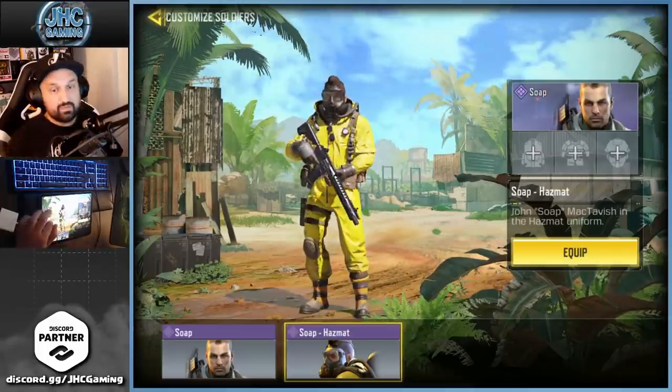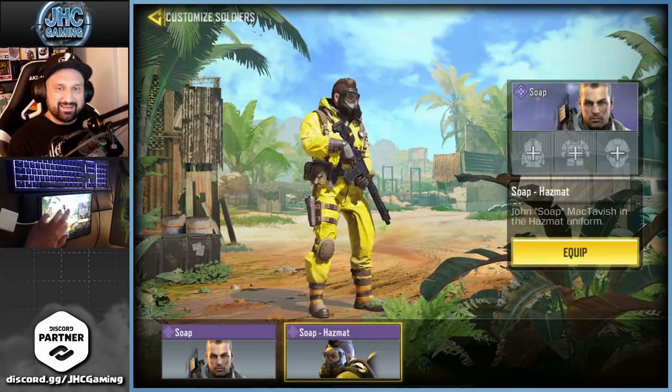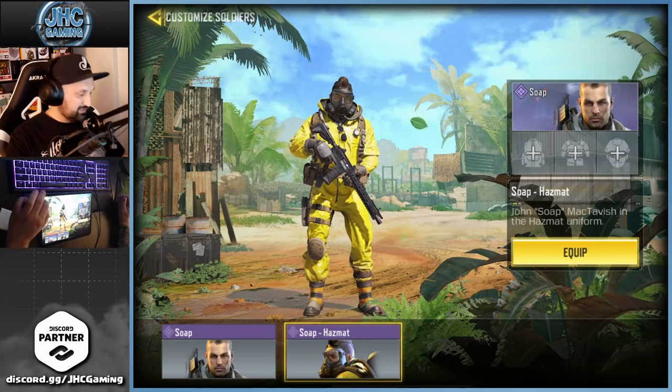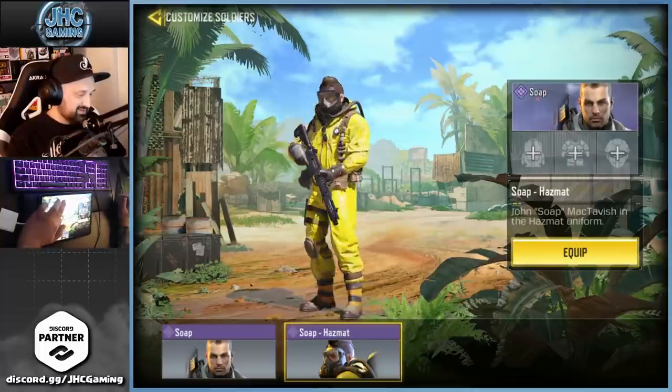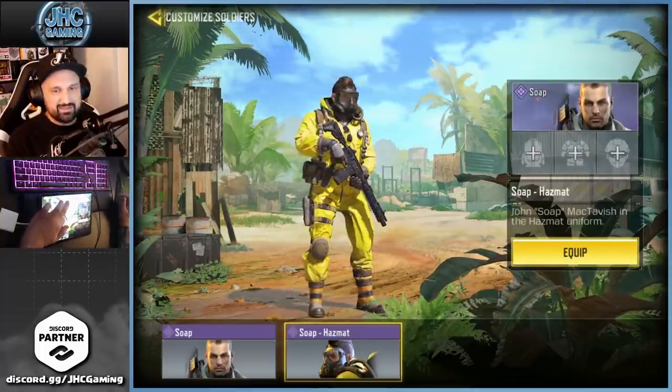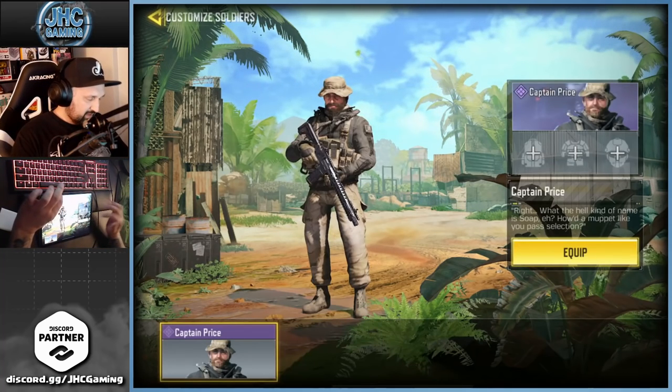Soap McTavish is another super cool skin — I think he's in my top ten for season pass skins, and that one was in my top ten for most colorful skins in the game. I love the hazmat suit, and some guys say it's not very smart because it's kind of exposed — he has to zip the hoodie — but it's a super cool skin.